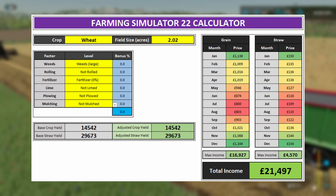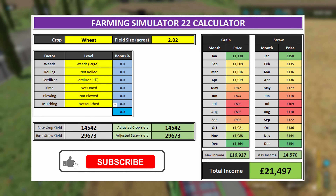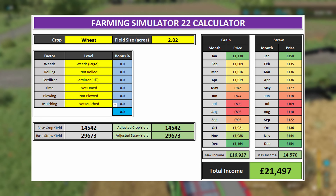A bit of an explanation around what we're looking at here. On this spreadsheet I've defined what crop we're looking at and then what size the field is. Everything is initially based around a one-acre field — I've used acres instead of hectares because that's what the map was set to — and then it scales up from there.